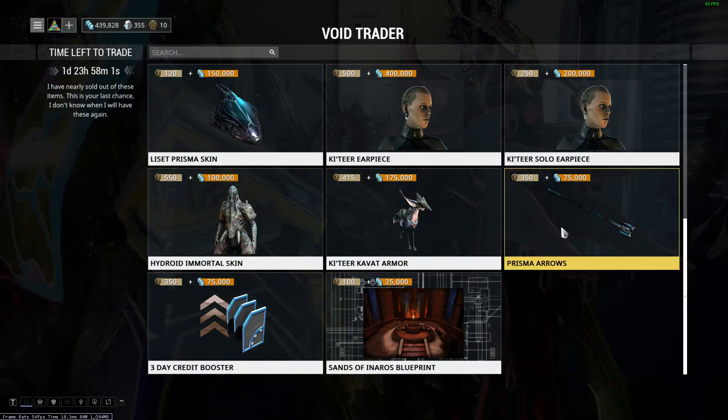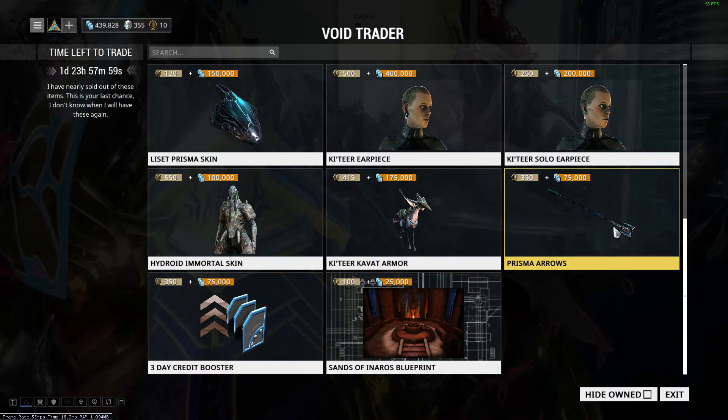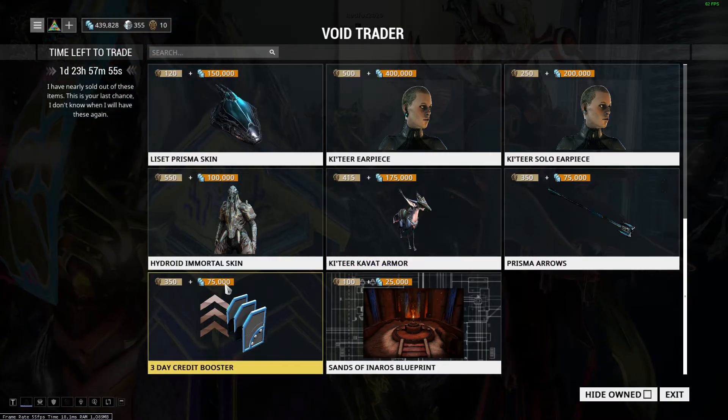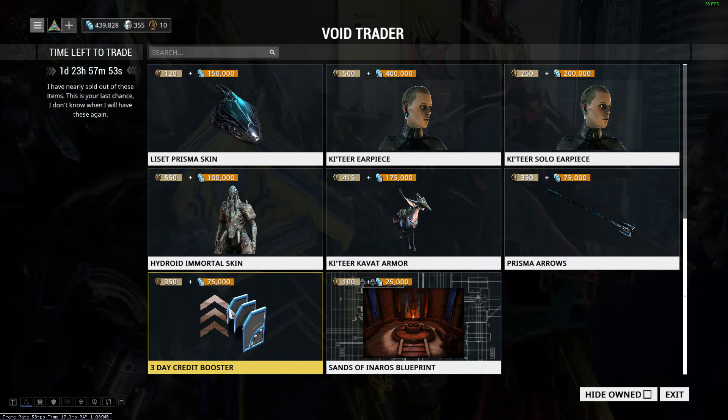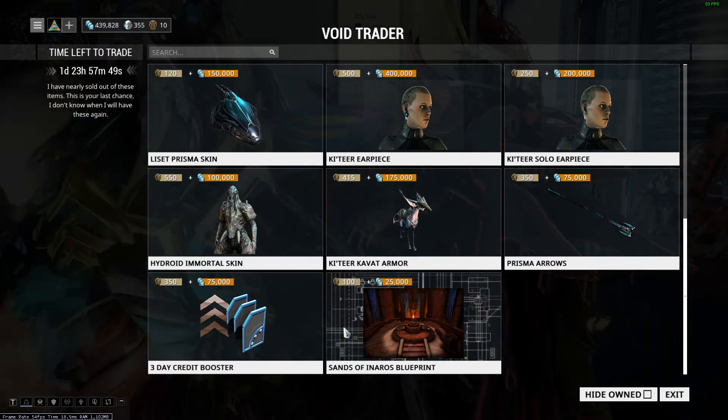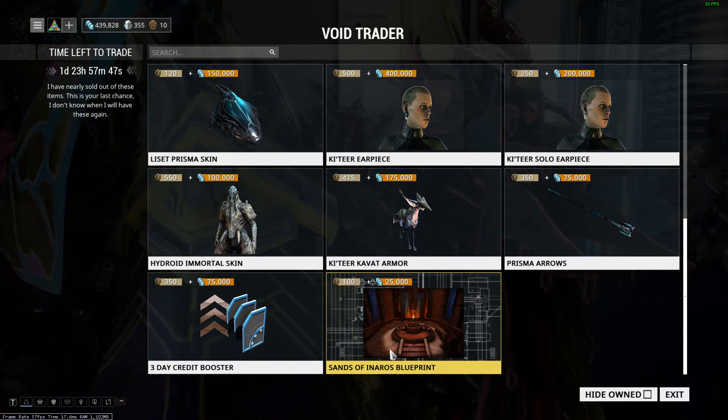This is just an accessory for your bow and arrow — it will change your bows to look like these Prisma skins. Any bow and arrow it can be applied. And then we have a 3-day booster. I would not go for this because it's too expensive. And then we have the normal Sansa Canals Blueprint.